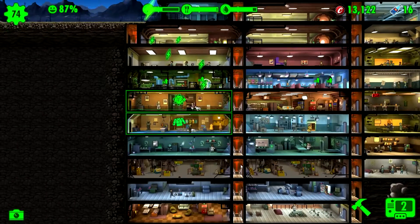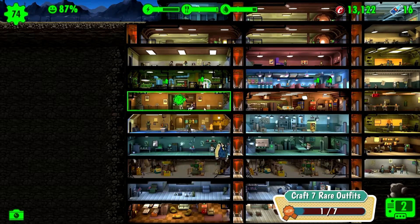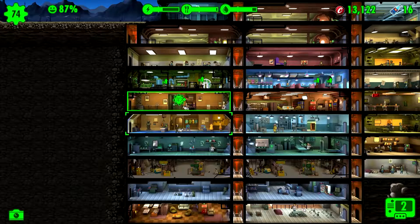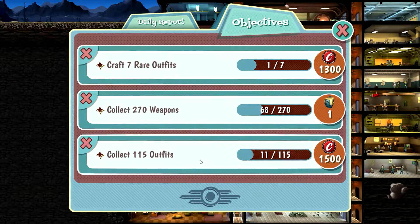And we upgraded this, didn't we? I believe we did and started crafting that one — the professor outfit. We want to keep crafting stuff because we have an objective to craft seven for 1300 caps and collect 115. Yeah, I'm working on those too, off camera.